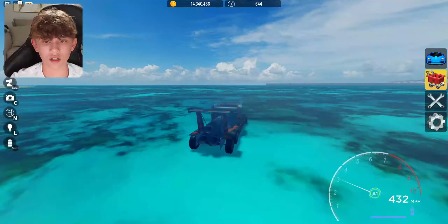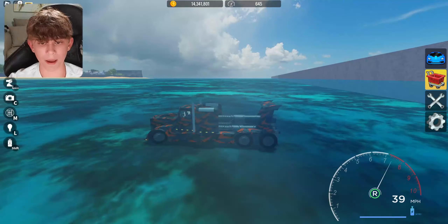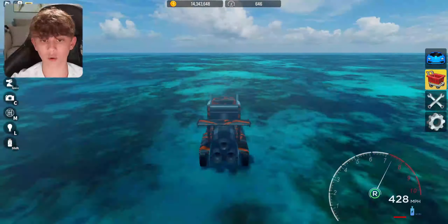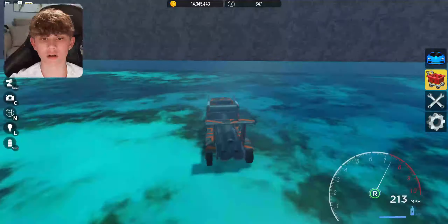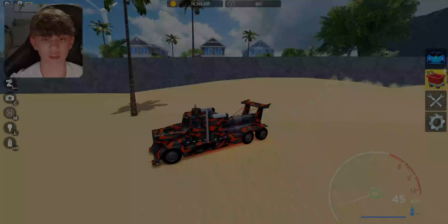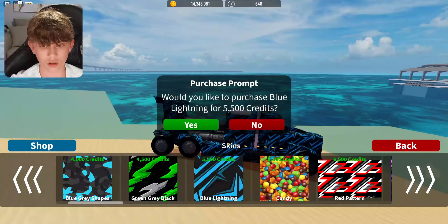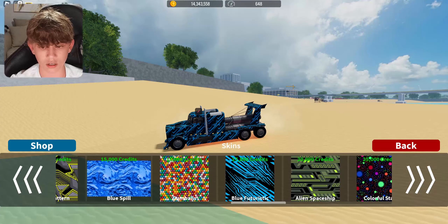Ocean — that's a great spot to test it. Let's try to get this bad boy turned around. Take it all the way to the end over here, crash into the wall, turn around. Let's go. I want to go with skins — this is what I want. I kind of like the blue on the truck — the blue looks pretty cool. Blue spill — that's pretty neat. I can go with that.